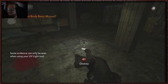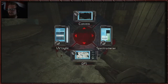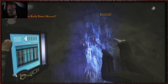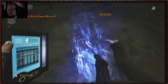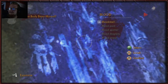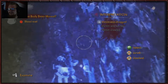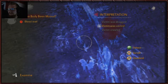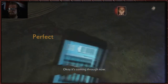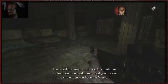Some evidence can only be seen when using your UV light tool. Let's have a little look — camera, UV light, let's go for that. He's definitely been moved, hasn't he? There's blood there, and there's also hand prints and drag marks. I would say it's a blood trail. I wouldn't say that he's been dragged, because you can obviously see hand prints here. And he wasn't carried unless somebody carrying him was walking on their hands. So I would say the victim crawled.